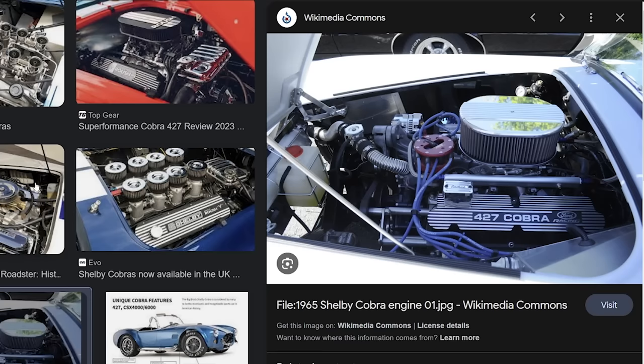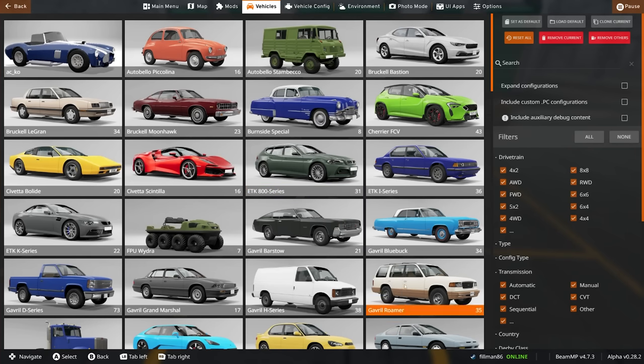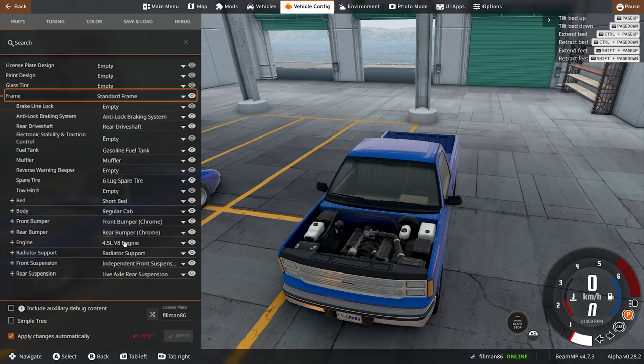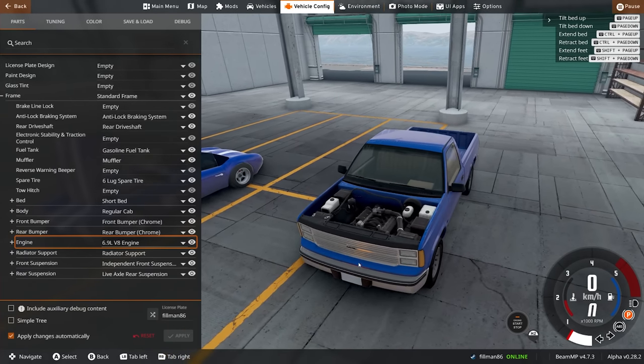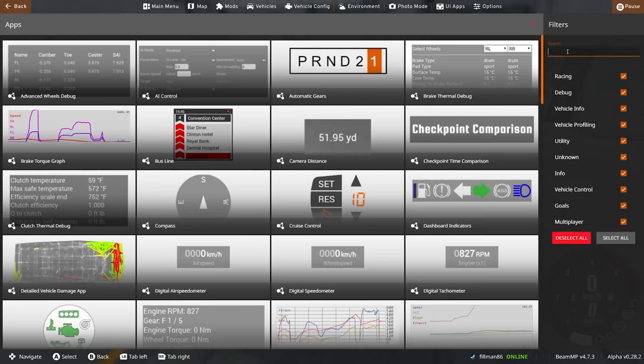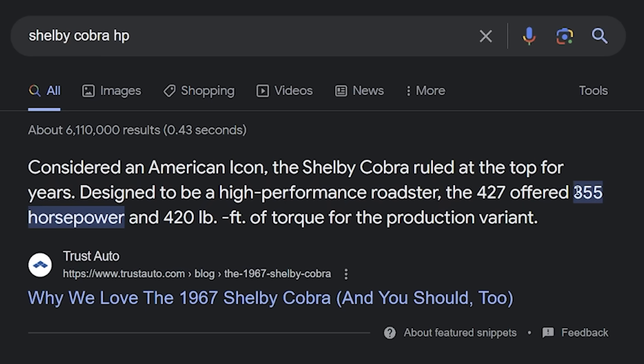It was the big 427 from Ford. Now, we didn't really get this engine in Australia, so I don't really know much about it. All I know is that it's like a 6.9 liter something - V8, big engine. And luckily I don't have to make one. I don't even have to use the one that was in the car. That's because it already exists basically. This by default comes with a 4.5 liter, but if we have a look inside here - a 6.9 liter. A good thing ruined by a period. Anyway, here's the engine. Looks exactly the same.